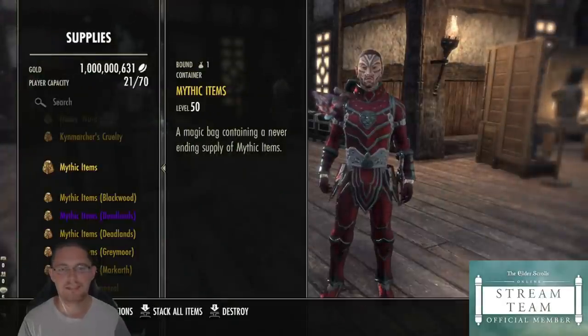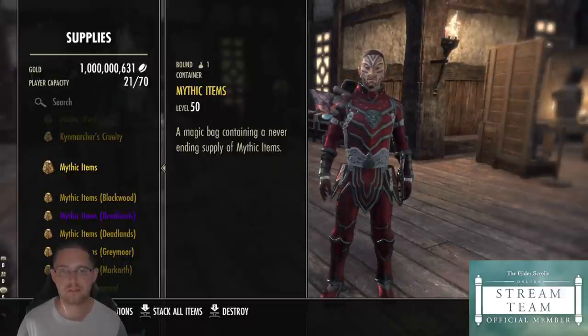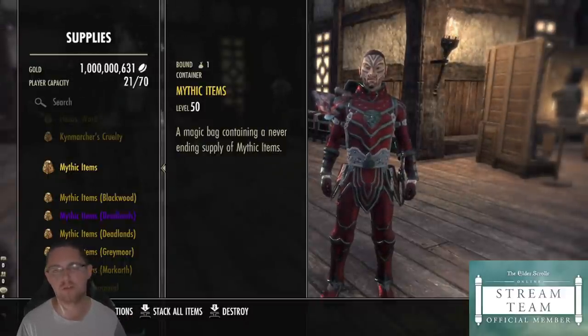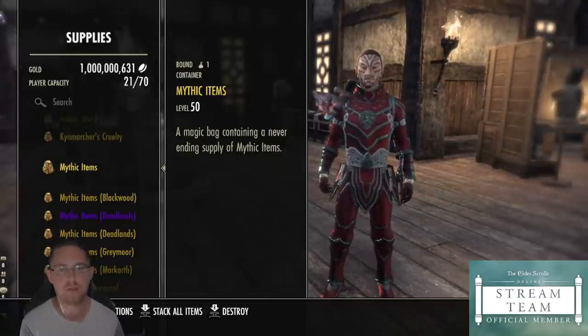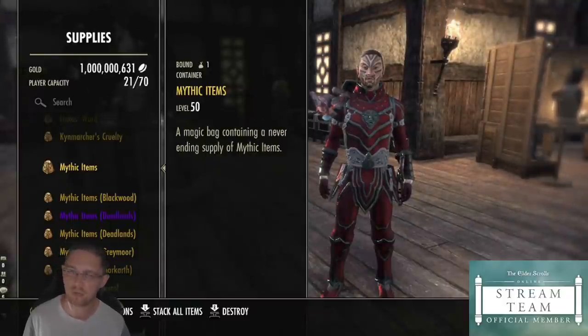Welcome back to the Tank Club. We're going to look at Mythic items for the Deadlands patch. We're going to go through all Mythic items, not just the new ones, but all of them, and have a look at what is useful from the tank perspective. Is there any use for Mythic items? Is it worth grinding out for them? Because some of them are really hard to get. We're going to find out.